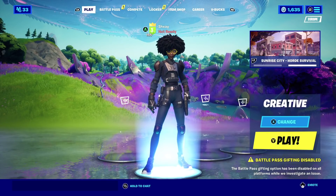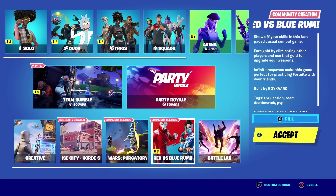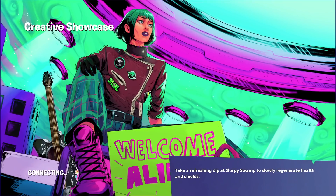What you guys are going to want to do in your lobby right now is head over to the community creation LTM Red vs Blue Rumble. Once you guys have selected that, make sure it's on fill. I don't think it's absolutely 100% required, but just make sure you have it on fill just in case.